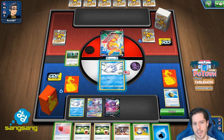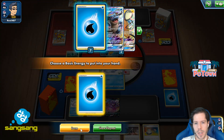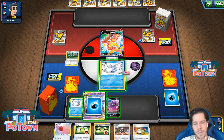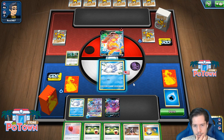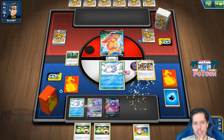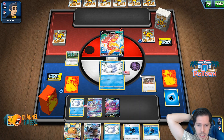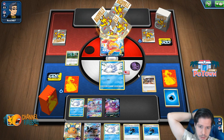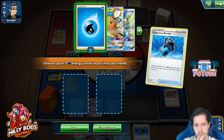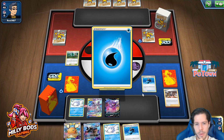Double energy switch is 100% not what you want to see to start off. But hey, it is what it is. The issue with attacking would be that my energy could get discarded, so I might actually choose not to attack. Can I grab a water to discard it? I'm going to let it change.